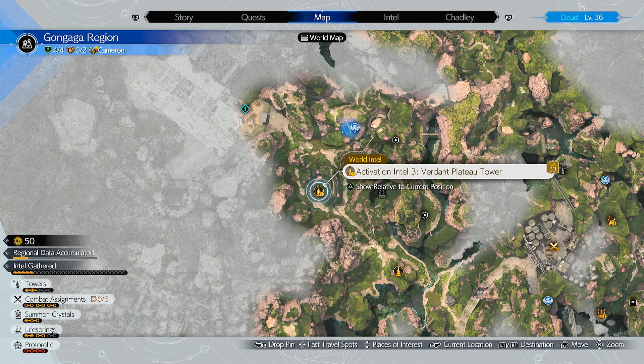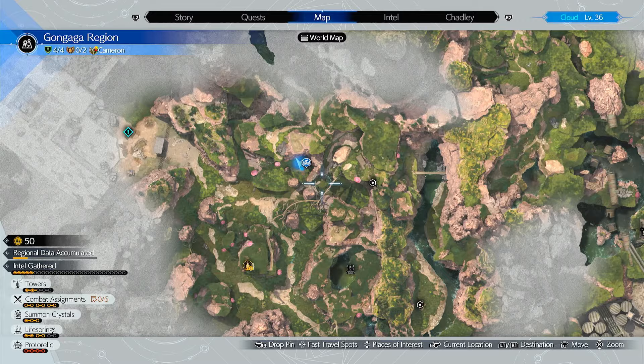Hello Avalanche, I'm going to show you how to get to Activation Intel 3 in the Gungaga region. If this video helps you, please like it, give a silly comment for the algorithm, and don't subscribe.